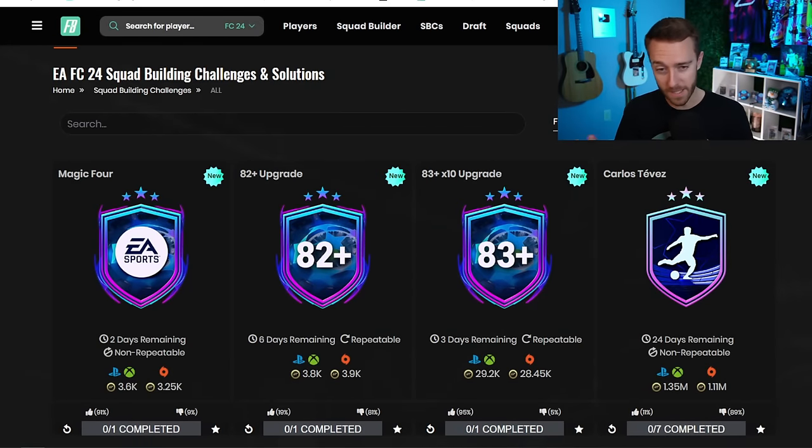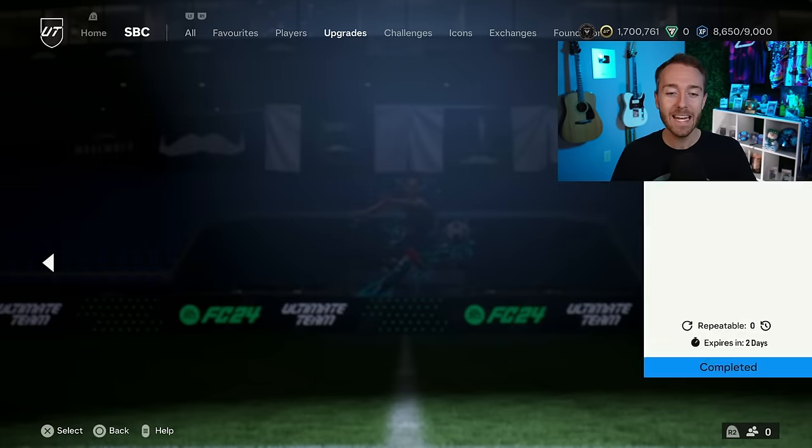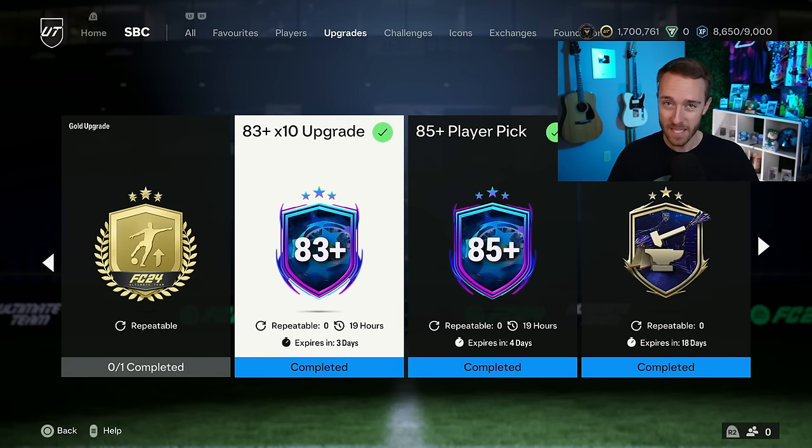19% upvoted, but it is pretty cheap. That SBC can also help you get the SBC we're going to talk about today — the exciting one. That is the 83 times 10. They brought it back, requiring the same thing as before: an 83-rated squad and an inform, and it's three times a day. EA dropped this SBC during the first part of Team of the Year, they take it away when the full team is in packs, and then they bring it back now during Road to the Final.